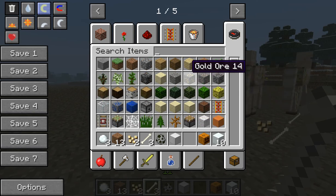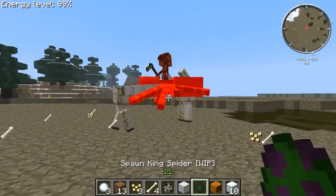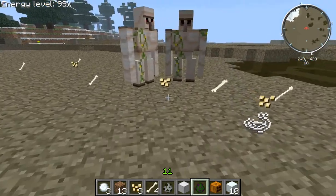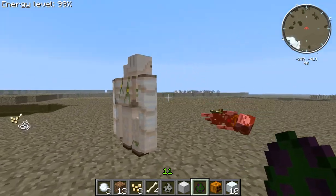Let's put him against something a little tougher — there's a spider. Spider, spawn king spider, we'll do it. Okay, so as you can see, they're really tough.